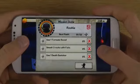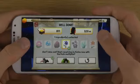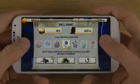I'm at rookie level and you can see here stuff I can unlock. You should try to get as far as you can. Ingredients collected. Don't miss out — start receiving two times coins now with the coin multiplier.